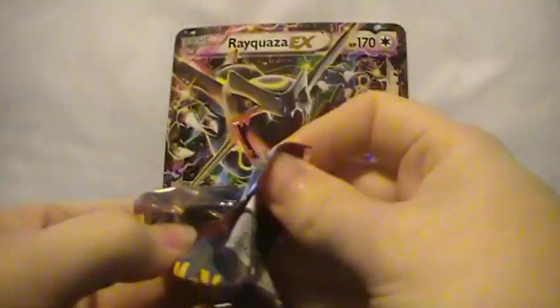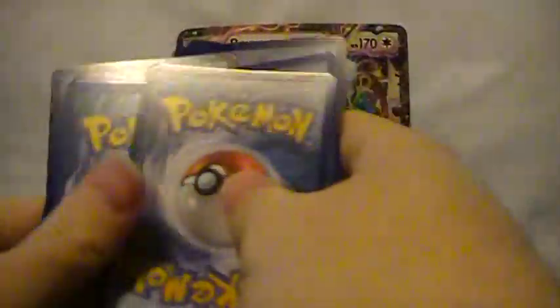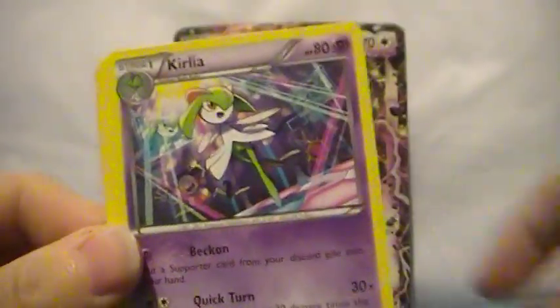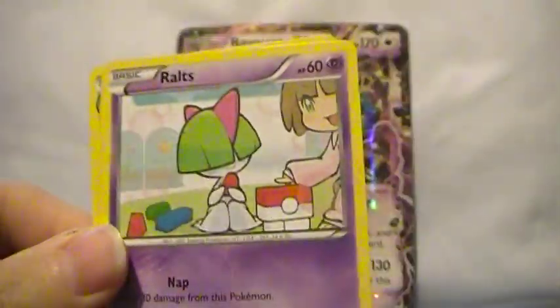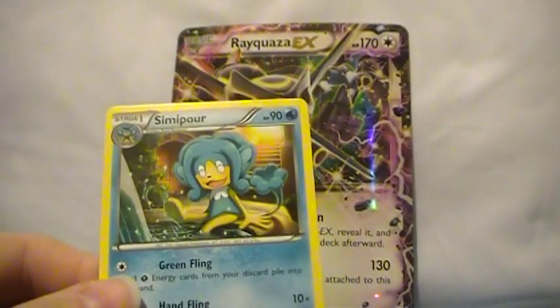Breakthrough pack: Sandslash, Piplup, Kirlia, Bonsly, Swablu, Misdreavus, Skiddo, Ralts, a Magnemite reverse which is a common, and a semi-poor rare non-holo.